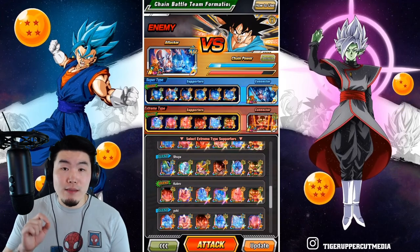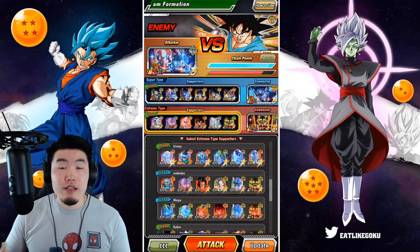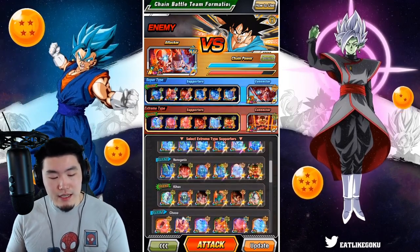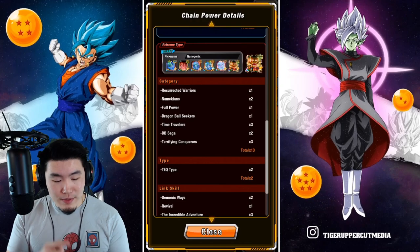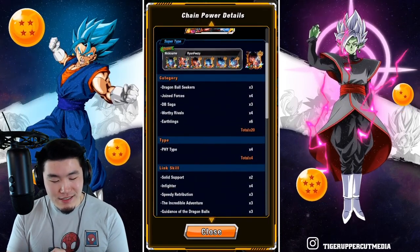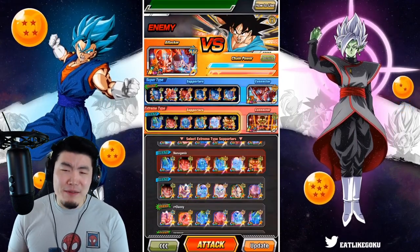I do see people still getting some pretty high scores — like 110, 120, 130 plus. So I think we can do it, but it might take a few runs. Screw it — let's just jump in with that first team we chose, the Nanogenics team, and see where it takes us, because I think it's pretty decent and I can't find a better team right now.